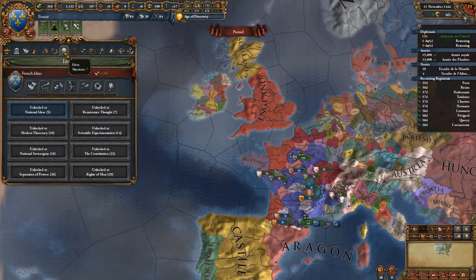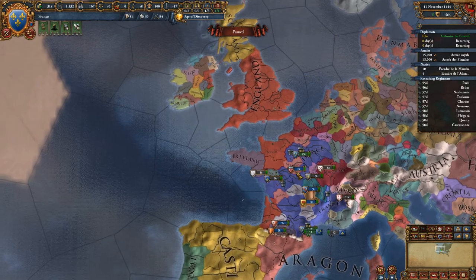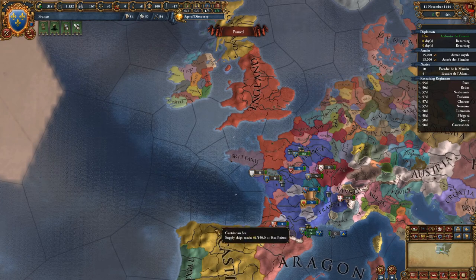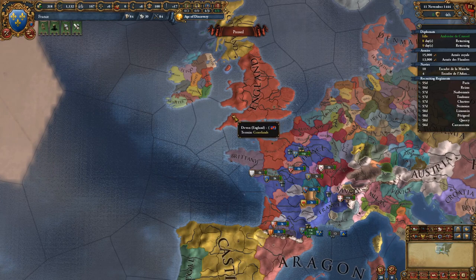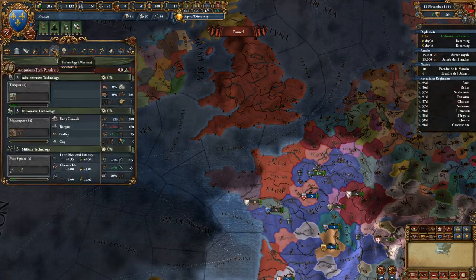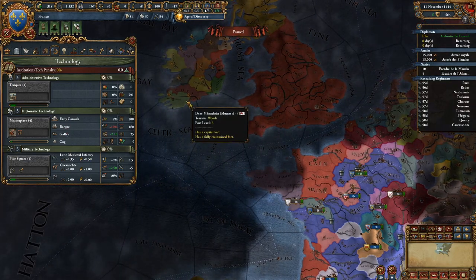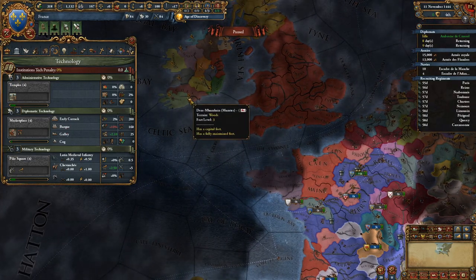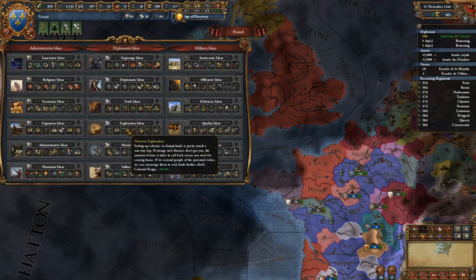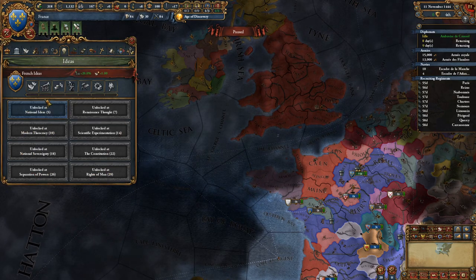France is one of those nations that gets much stronger as the game goes on. When the King of Aragon dies, there's an event about his last will and testament — there's about a 60/40 chance that Naples will go independent, and if they do, there's a good chance they'll put a French king on their throne, giving you an automatic union on Naples. That gives you a base to expand into Italy. There's then a mission for a restoration of union on Castile — at that point break your alliance and invade them.